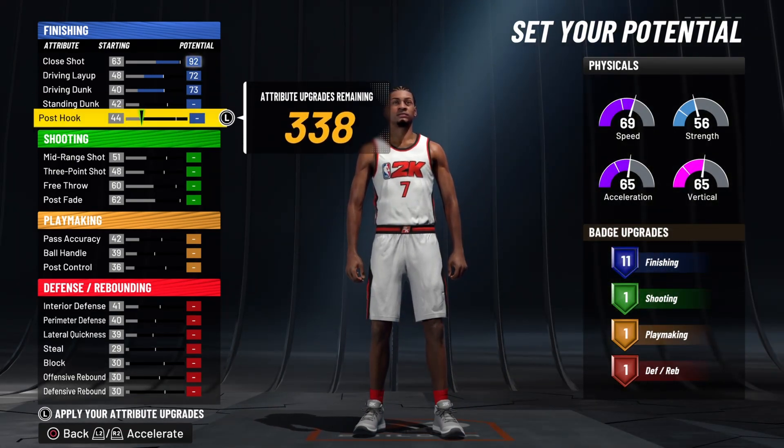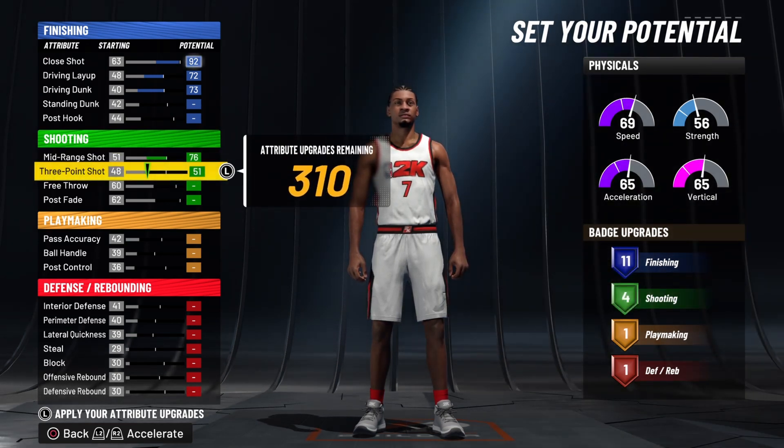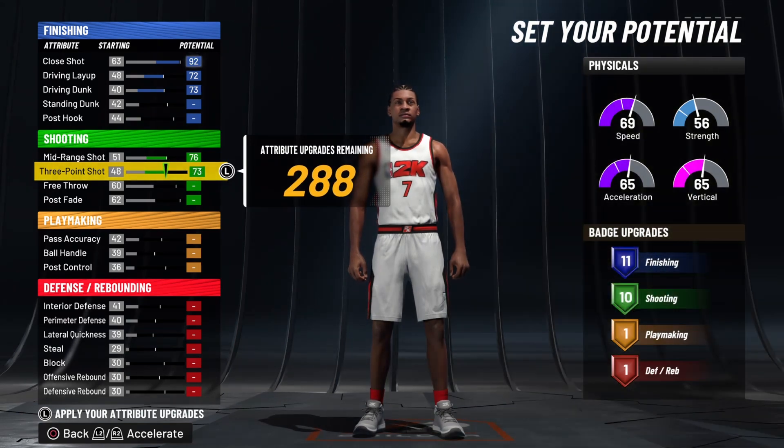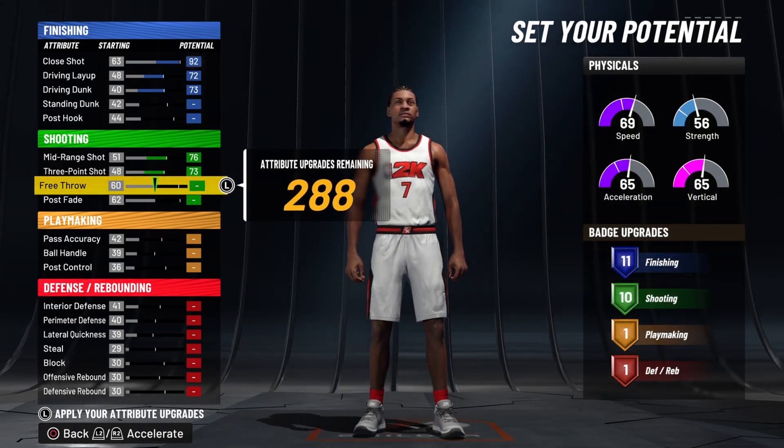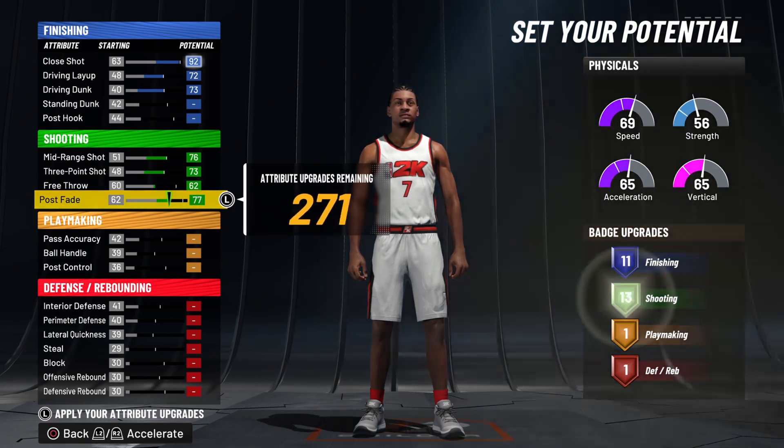Now on to your shooting stats: for your mid-range shot all the way up to a 78. Three-point shot all the way up to a 73. You want to put your free throw only up to a 62. And your post fade all the way up to a 93.